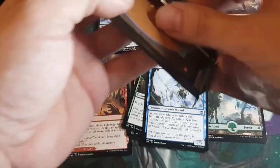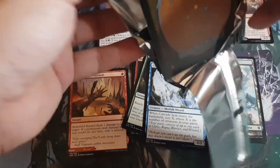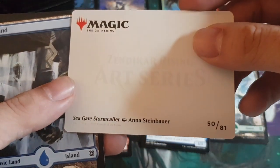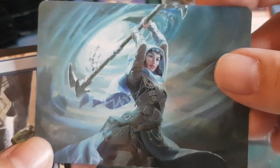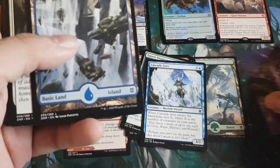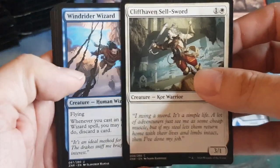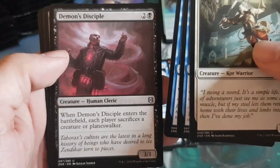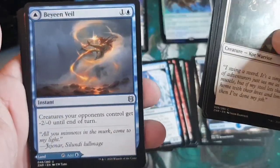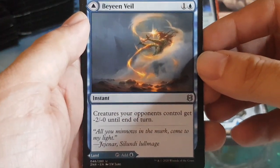On to pack number two. The art card is Seagate Storm-Caller by Anna Steinberg — very nice. I'm thinking it would be cool to collect all the basic lands and use them in a Commander deck. Our land slot and then the connected commons and uncommons: wizard, warrior, human, cleric — party again. One, two, three, four, five, six cards.